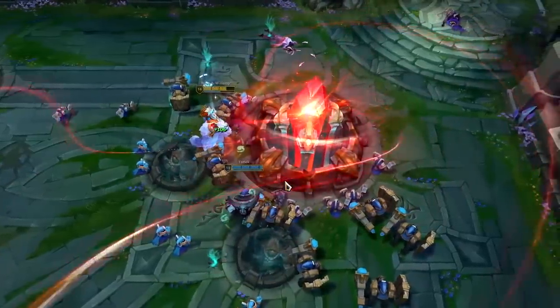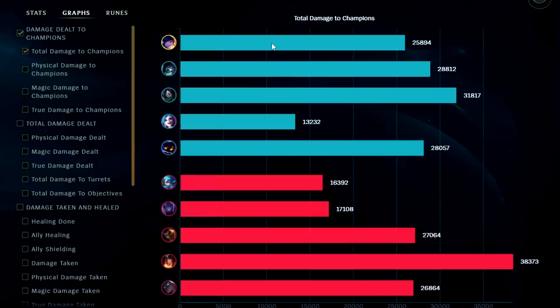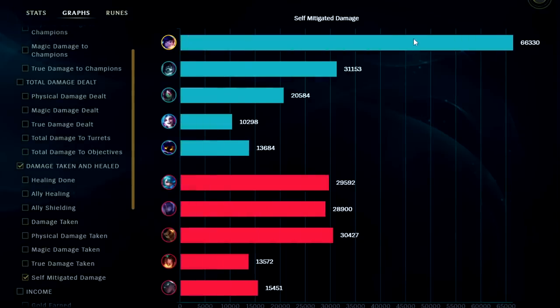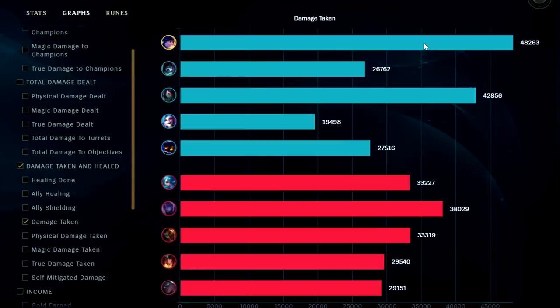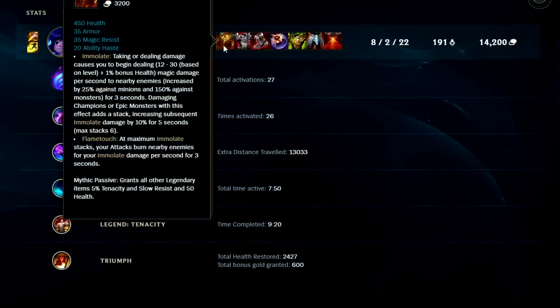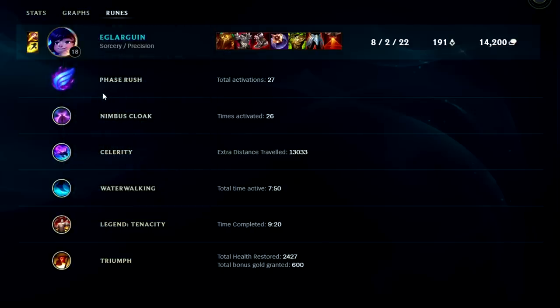Really happy with how good he is right now. Let's take a look at the graphs. Looking at damage dealt to champions, we had a very high damage output — a lot of this came from Sunfire and Thornmail. Looking at damage taken, we took the most in the game at 48k. Looking at self-mitigated damage, we took 66k — the second highest was 31k. So if you add an extra 30k to our damage taken, we took almost twice as much as the second highest in the game. Nunu does feel very tanky right now with the recent tank mythic extra 100 HP buffs, his recent healing buffs, and his lower E cooldown helps him spread out more CC.